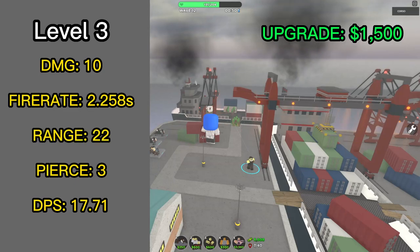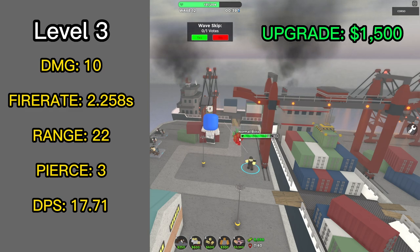The level 3 upgrade costs 1500 cash. The Archer now deals 10 damage per hit. The arrows also inflict a burn effect similar to the Pyro. Its pierce was also increased to 3, which increases its average DPS to 17.71.